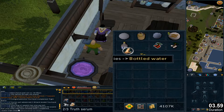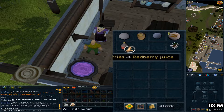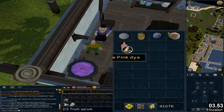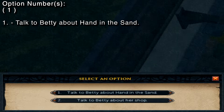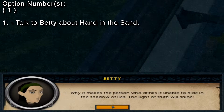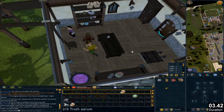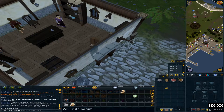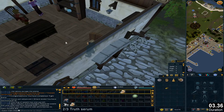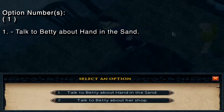Use the red berries on the bottled water. Click on the white berries and add them to the red berry juice. Use the pink dye on the lantern lens. Talk to Betty and select the dialogue options. Open the door and stand at this spot. Use the rose-tinted lens on the counter. You should get the truth serum. Talk to Betty and select the dialogue options.